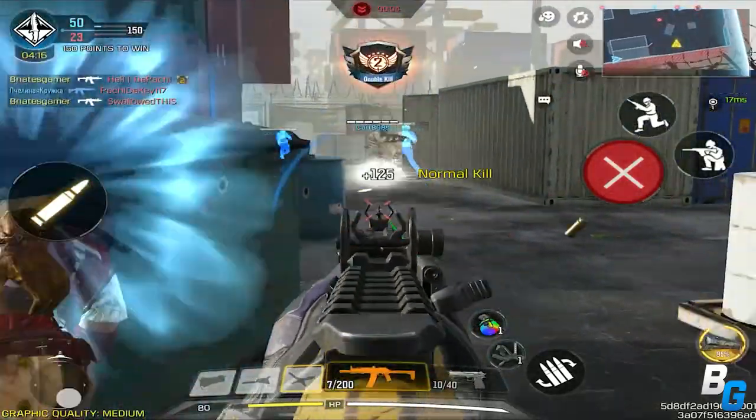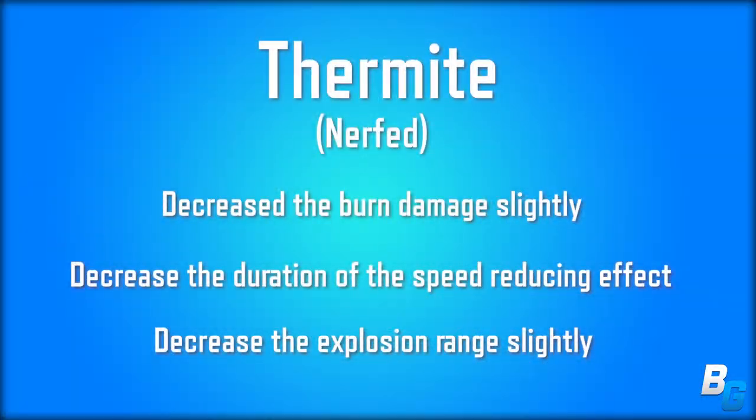So in terms of the patch notes, this is what they said: they decreased the burn damage slightly, they decreased the duration of the speed reducing effect, and they decreased the explosion range slightly.